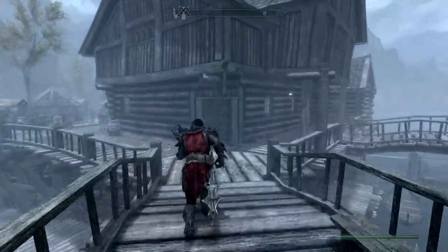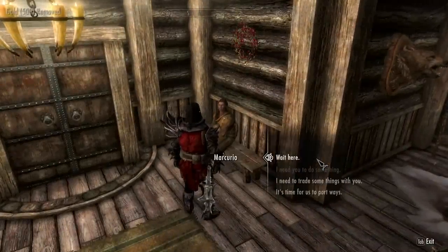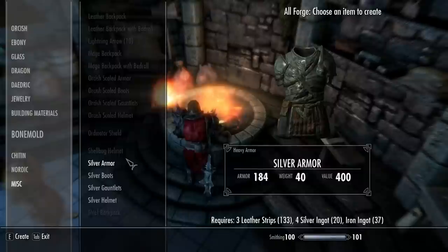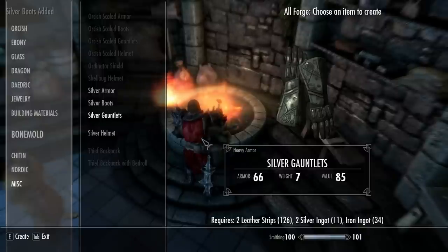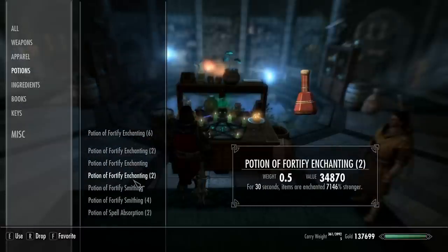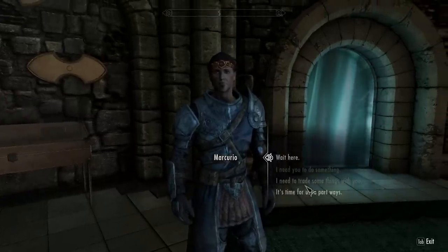Mercurio. He's a good, decent mage follower, that's for sure. You're hired. I'm the true master of magic, you little idiot. So he is going to get a silver set - no other reason than he's a mage and it looks kind of mage-y. No helmet - we've got a crown for that. Fortify enchanting - drink that, make the set. For his god set, I will show you the stats.